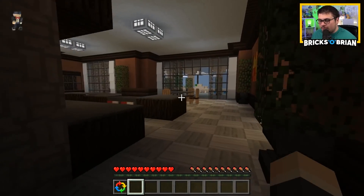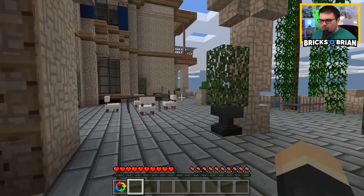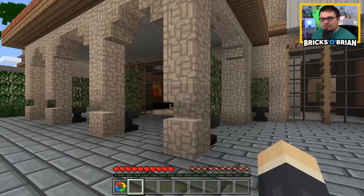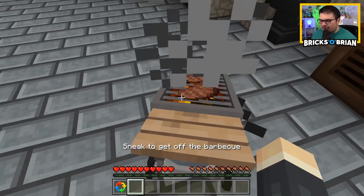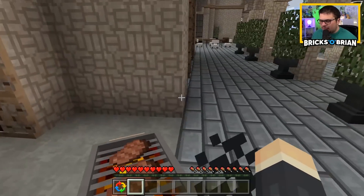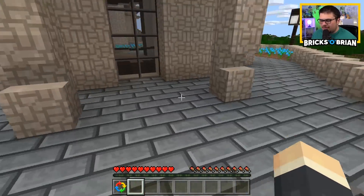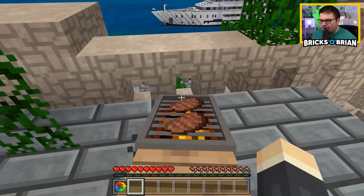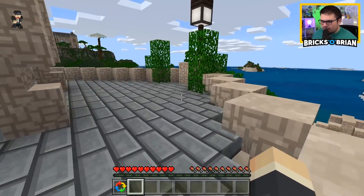Every mansion needs a laundry room, not that I would do my own laundry at this point of my wealth — I would have someone else do it. This is a kitchen and a very nice patio on the outside with some nice limestone looking pretty sleek. I can ride the barbecue, ladies and gentlemen — everything you've ever wanted in life has come true. You can literally ride the barbecue and maneuver it wherever you want. I think it looks good right about here — that barbecue looks great right there.